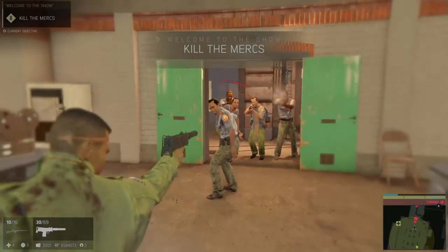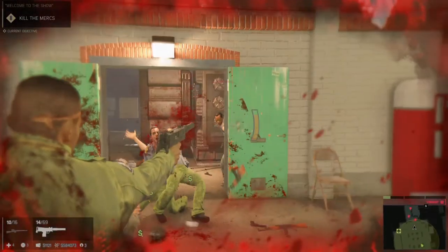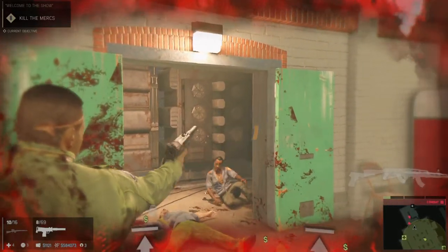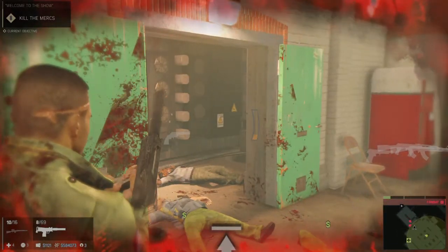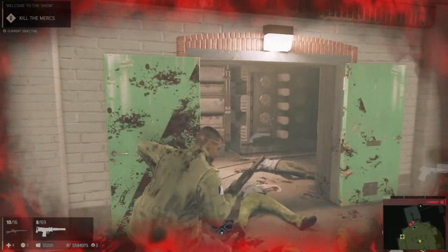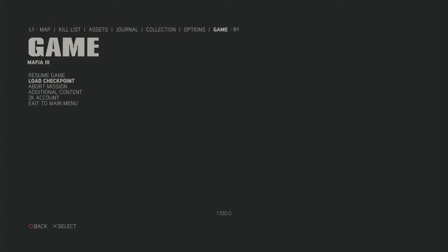So you're going to come up here, get right up on them — 1, 2, 3, 4, and 5. Now sometimes the 5 headshots doesn't always work. I don't even know if I got it there; I've already got the trophy for it. But you can kind of see how I did that — you just run up there and hope you can get the 5 headshots.